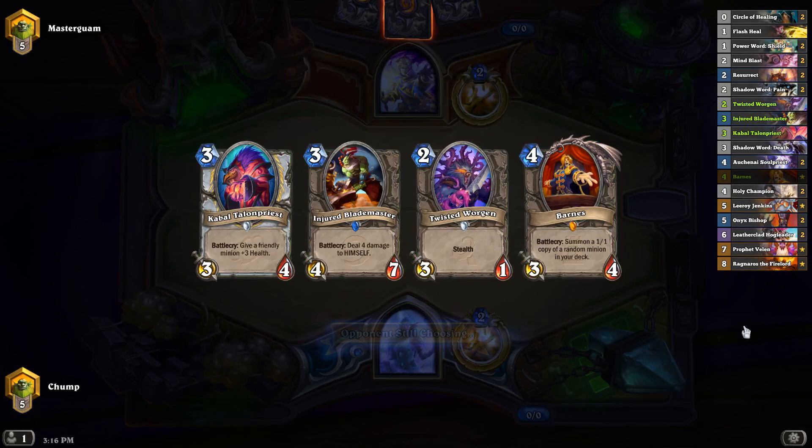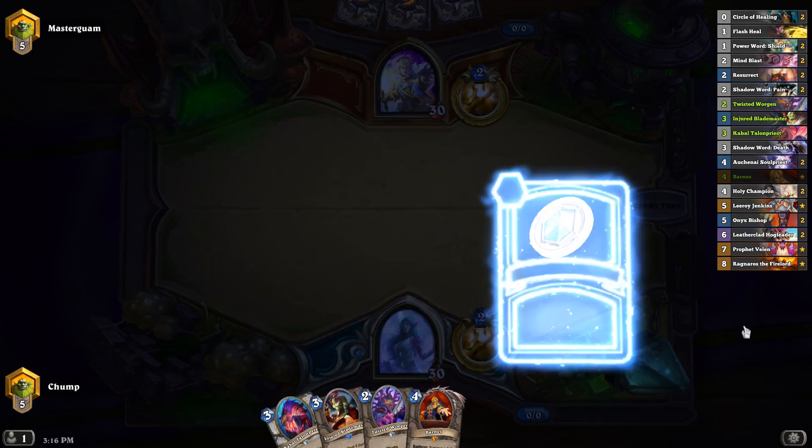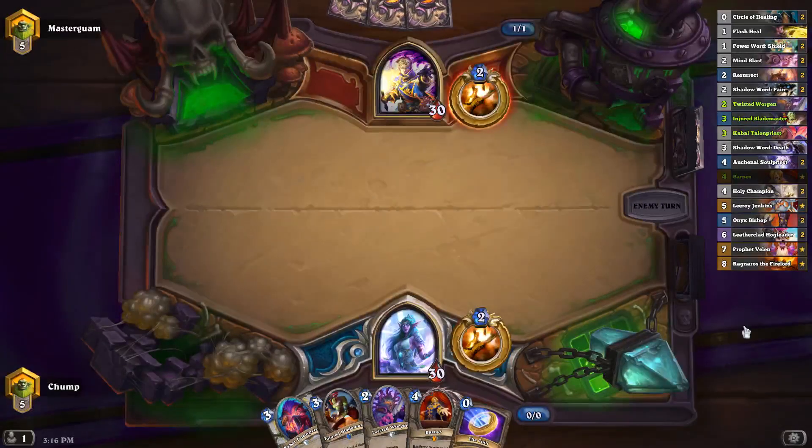This hand is actually very good. I have the Worgen into Talon Priest, or if I don't need to do that, I can just play the Blademaster and then I have Barnes for turn four.